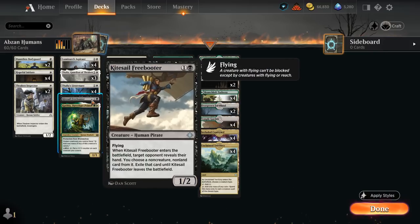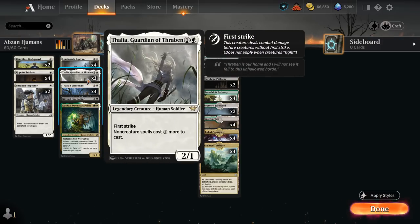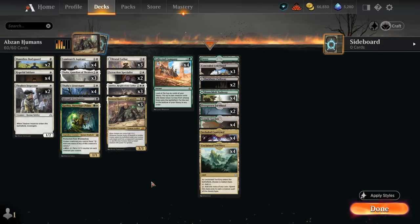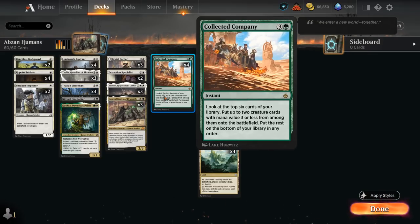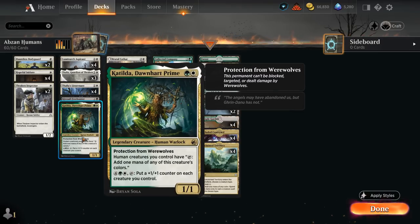I'm also playing one copy of Kitesail Freebooter in black to complement our anti-combo and control cards, which is mainly Thalia making non-creature spells one more expensive. Freebooter can take a look at the opponent's hand and take away a non-land non-creature card. We're playing green mainly for Collected Company as a powerful curve topper, especially with so many powerful three-drops we can hit. We're also playing one copy of Catilda Dawnheart Prime, which can give us a mana boost and potentially pump the team in the late game.